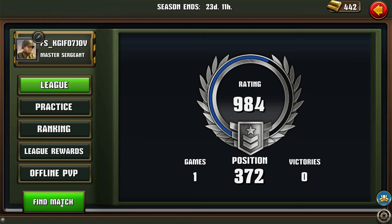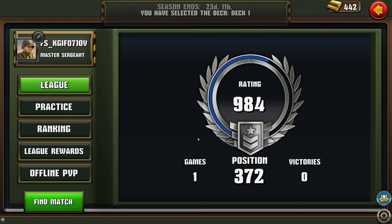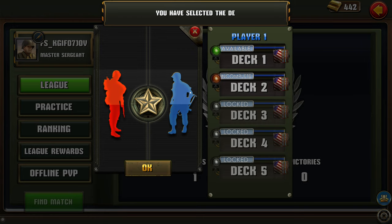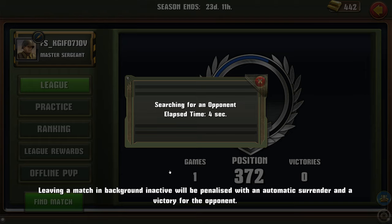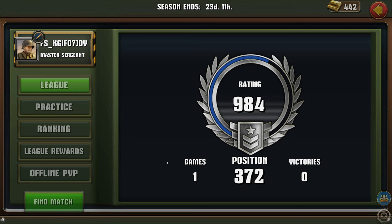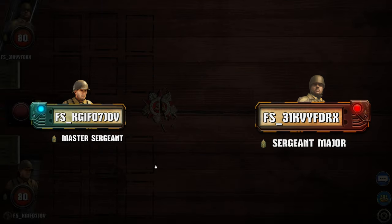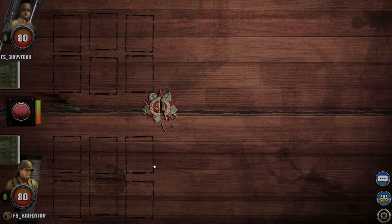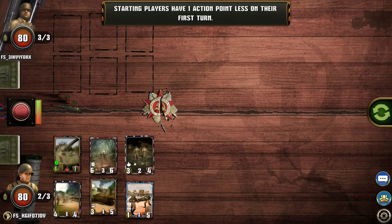Let's try with another opponent. I didn't have cards good enough to counter that card. Hopefully this opponent won't have that big an advantage. Getting that card is a game-changer in my opinion — and it looks like I kind of have it.